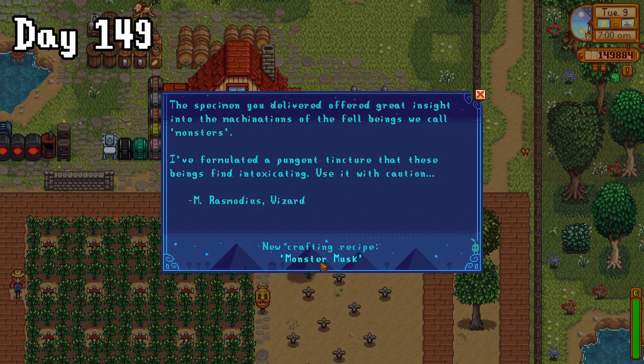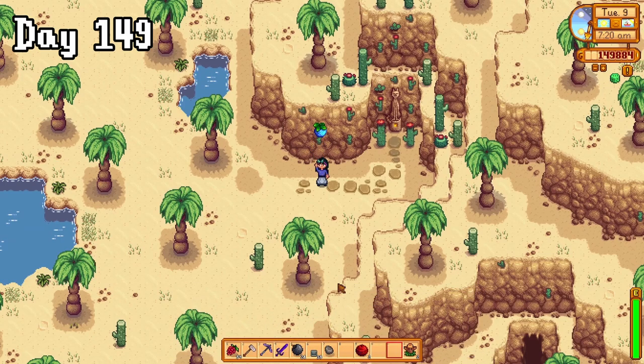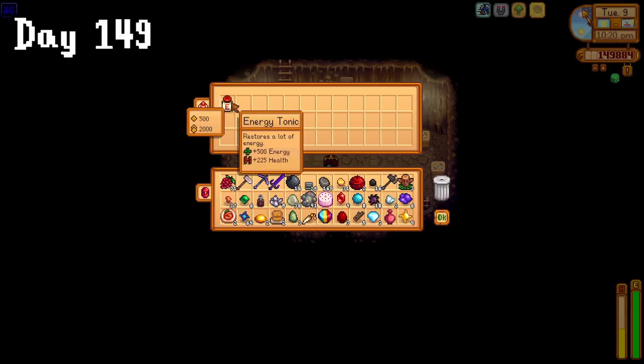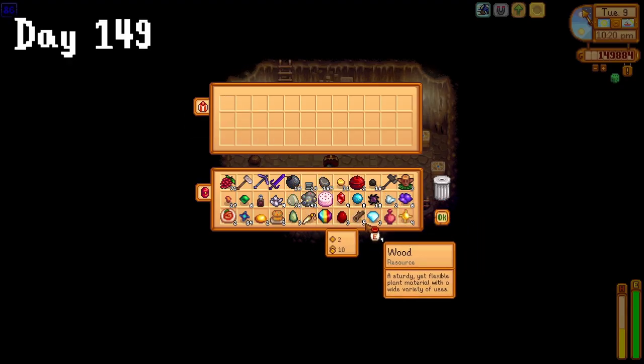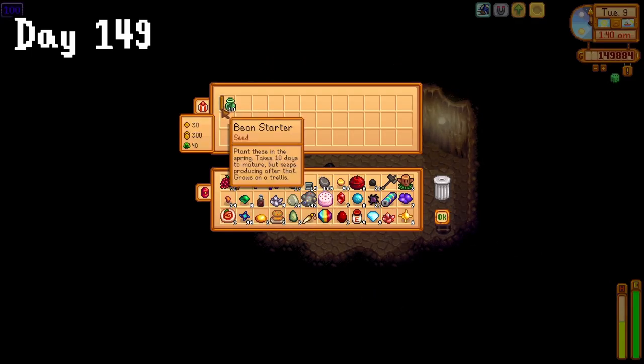On day 149, I got the recipe for monster musk. As it was a good luck day, I wanted to give Skull Caverns a go with the power of the dewdrop berry. Quite a few gems were obtained and we got a couple of treasure floors, but they literally just had a seed maker and some energy tonic, and one of them just had bean seeds!